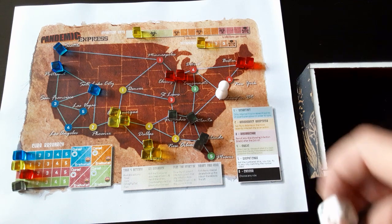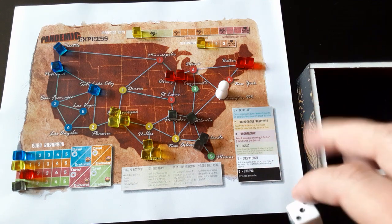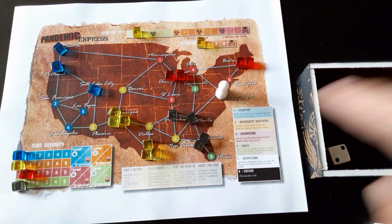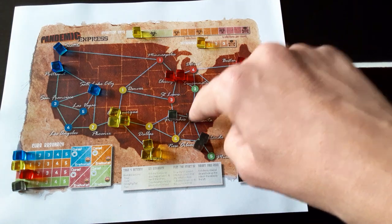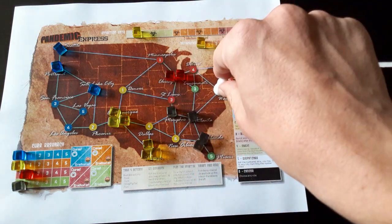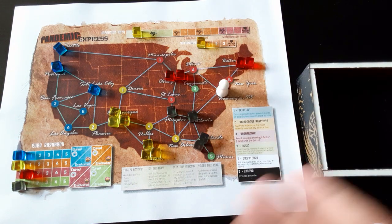We have these roles on the side. At the end of each turn we select a role for the next turn, so every turn you'll be playing a different role that gives different abilities. For this turn we have Emergency Responder, who can fly to Atlanta or the last infected city for one action. Since I'm already close by, that won't help much. That's the end of turn one.